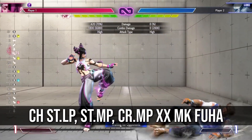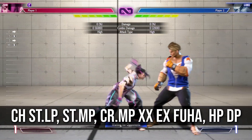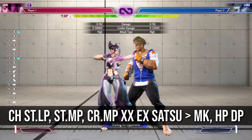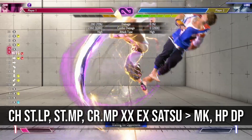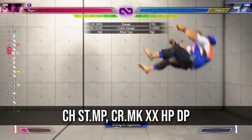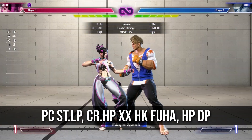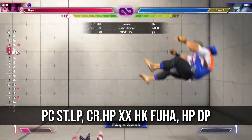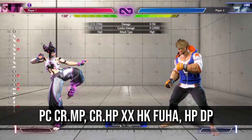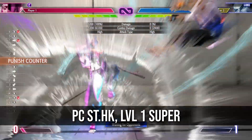Counter hit stand light punch links into stand medium punch and you can get some basic BnBs as you see here. Counter hit stand medium links into crouch medium kick, and counter hit overhead links into crouch light punch. Stand heavy kick has pretty good range, but combo into heavy DP is range specific. Level 1 super seems a lot more consistent though.